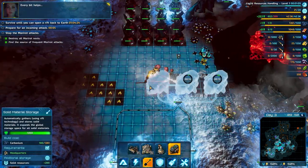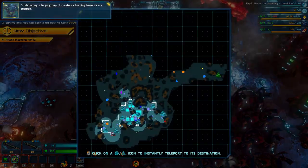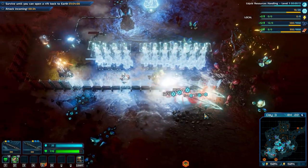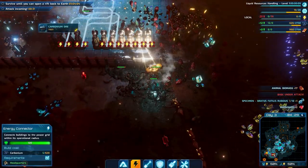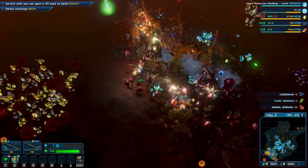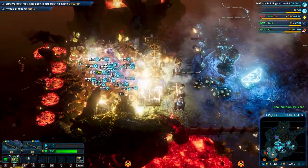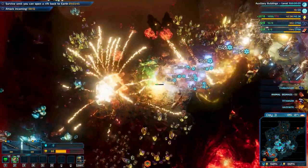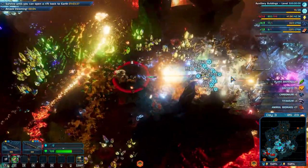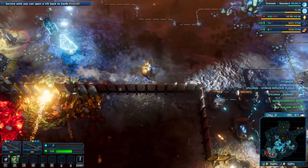We need to build more storage. They are coming from the south again and I'm not really prepared, but we can build some more power and now we have the spears so let's connect those. With the spears this should be a lot easier. You can one-shot most of the enemies at least on this level. For bigger enemies you need to hit multiple times, but it has the best AI damage.